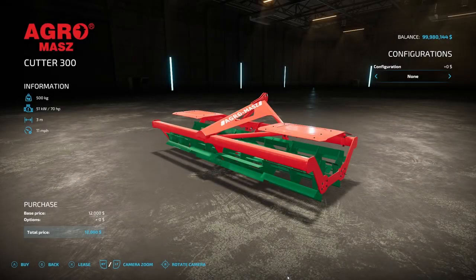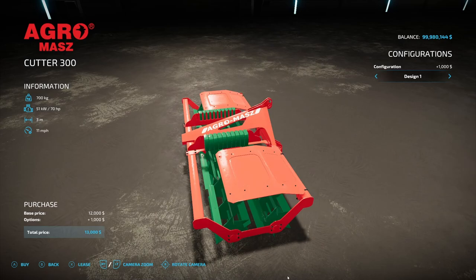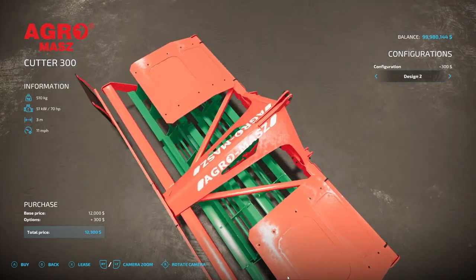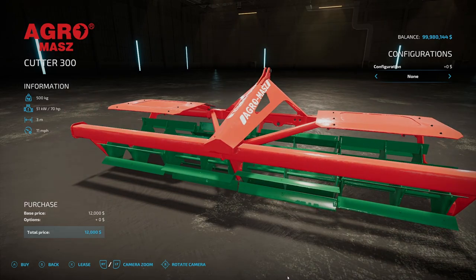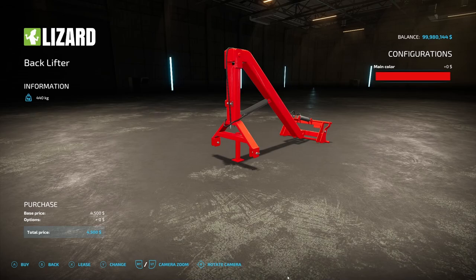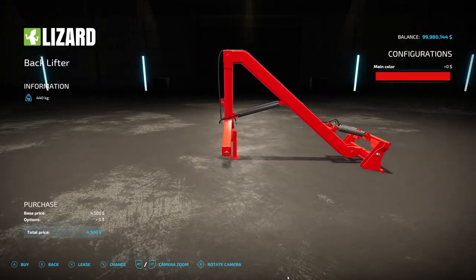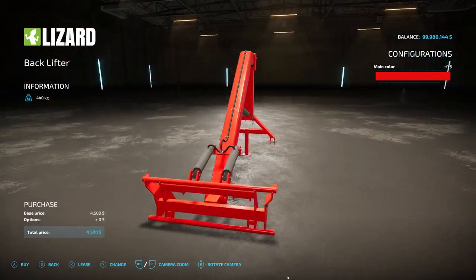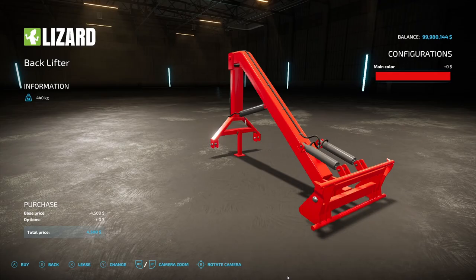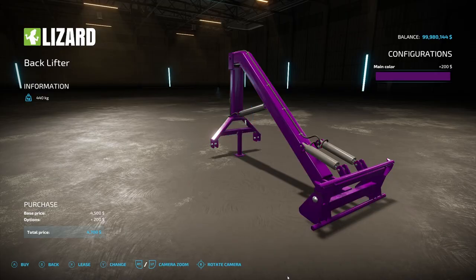Next is the Agar Mosh Cutter 300 from Bardso NV3 — this is a mulcher at 500 kilograms, requires 70 horsepower, three working meters, priced at $12,000. Configuration options include none, design one (which adds weights on top), design two, and design three. After that, we have the Backlifter from EY Modding — basically a front loader for your back. It's 440 kilograms, priced at $4,500, and the main color can be changed to anything.